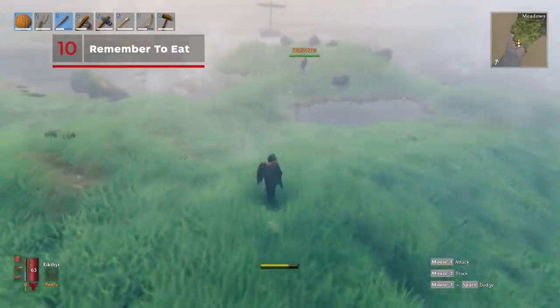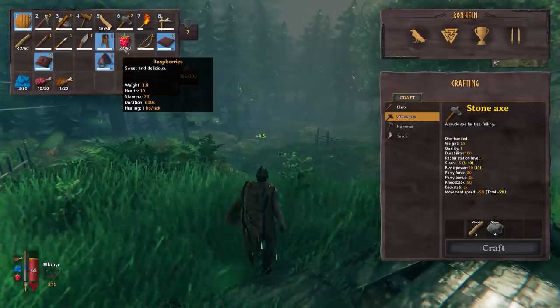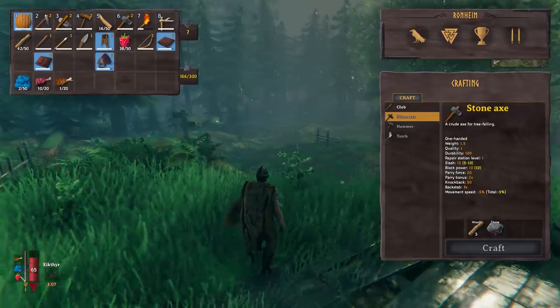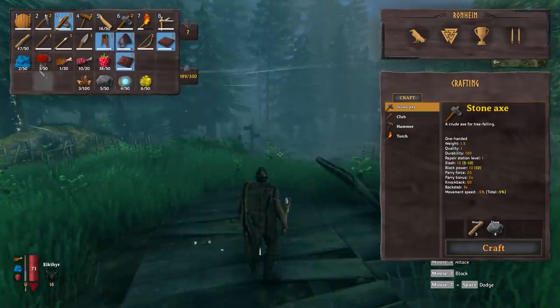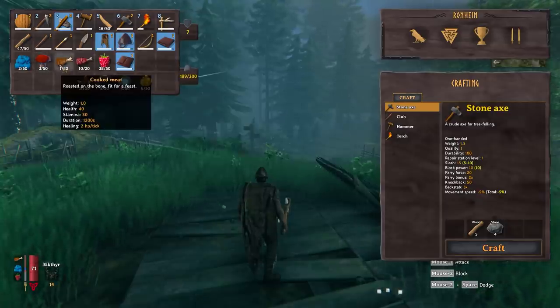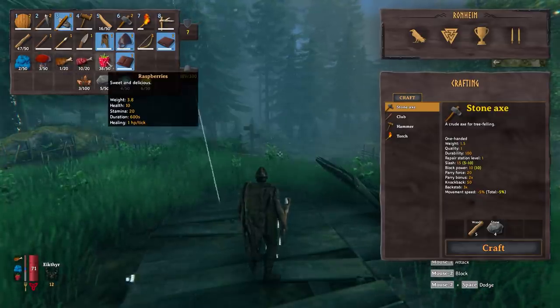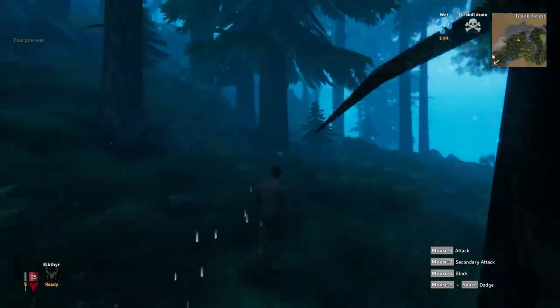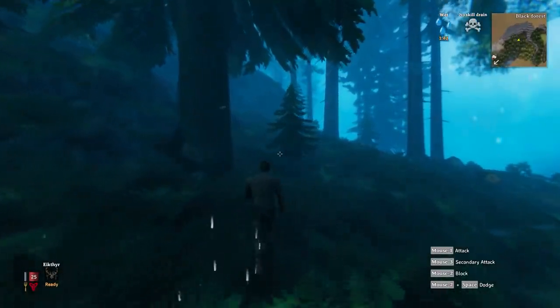Always have at least three types of food ready. There are three slots of food that you can eat at any one time, but they have to be different types. Early on, these will most likely be berries, mushrooms, and cooked meat, but the types of food you can collect and create later on will be more complicated. Just make sure you have something to eat at all times, as this can affect both your maximum health and your stamina.